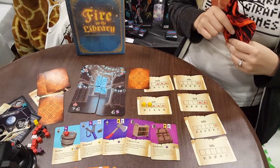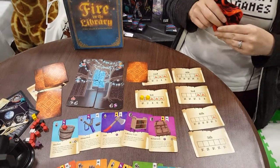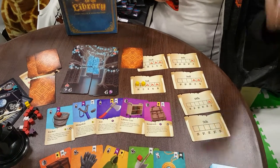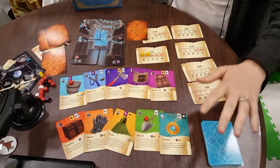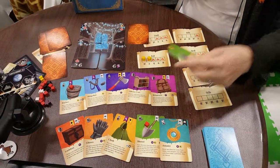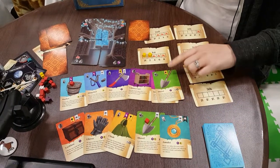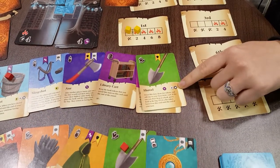There is a solo mode in this game as well. Actually, there are two solo modes because they've reached a stretch goal on the Kickstarter, which is so exciting. In the first solo mode, if you end up burning anything in the library, the robot player gains points equal to the highest section. However, if you don't burn books, you flip over a tool from the tool deck — the icon at the top shows what is burnt in the library and the icons at the bottom show how the AI scores. It's very simple and easy.